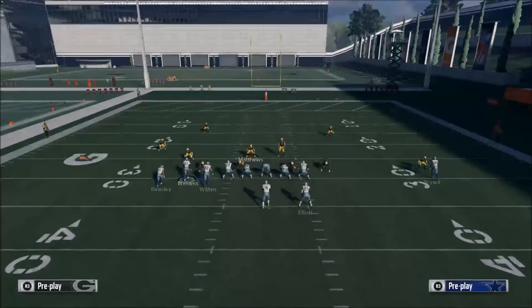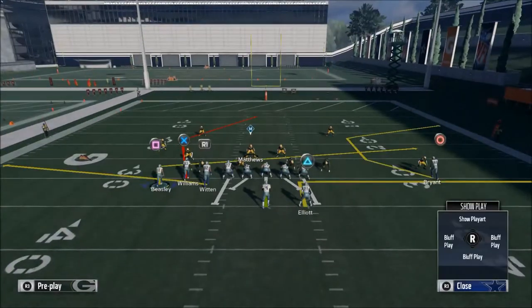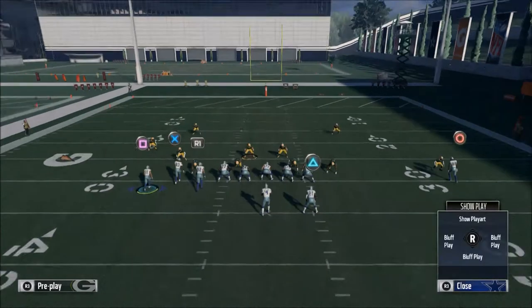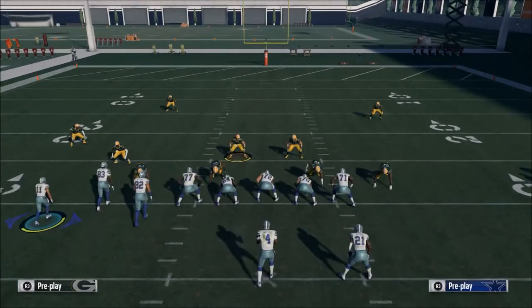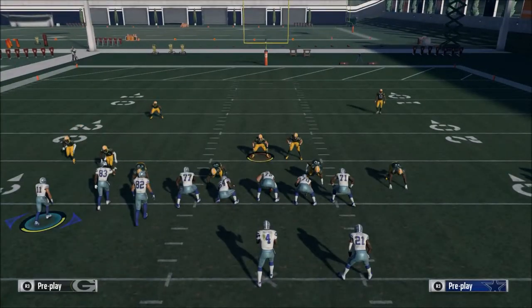The first thing you want to do is take your running back Ezekiel Elliott and place him on an out pattern. From there you can take Jason Witten and do one of a few things — you can put him on a zig, a flat, or an out route. Whatever you really want to do is up to you; I personally like the out route.